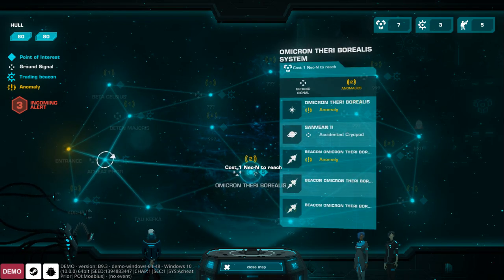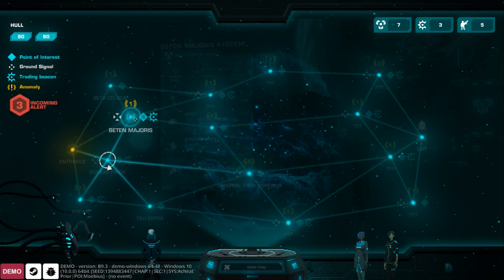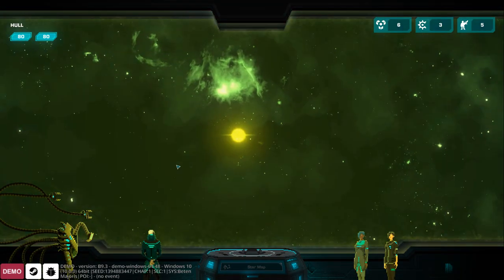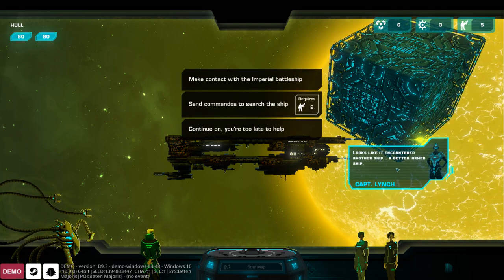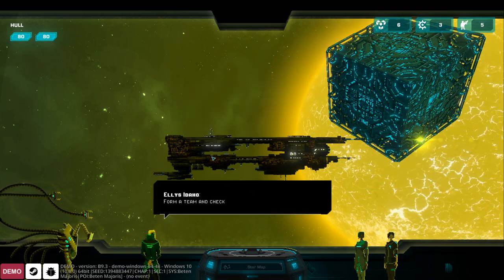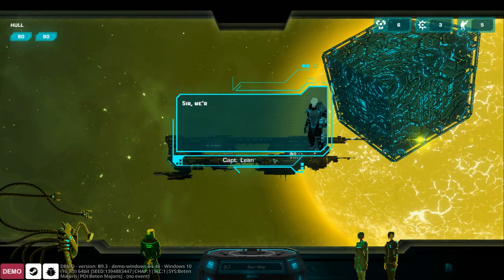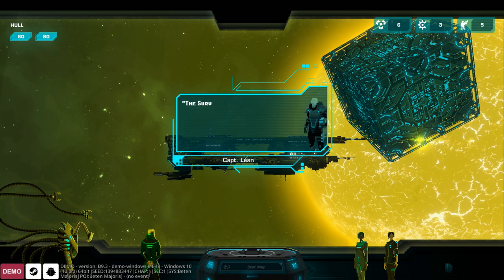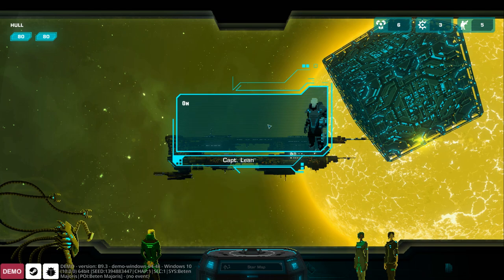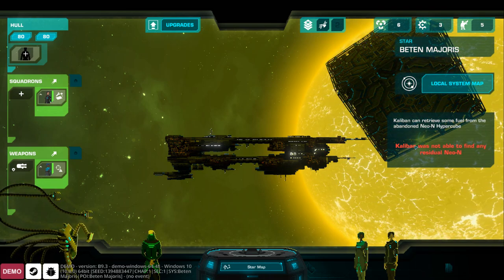We can go to Omicron Perseia 8, which has a cryopod, a few anomalies, a Tau mercenary outpost, and an ancient battleship wreckage — that might get us a new gun. I head to investigate another Imperial ship. Inside it's empty, no one there in a long time, but they find a message painted in blood on a wall: 'The survivalists live.' We try to scavenge some Neo stuff but fail.